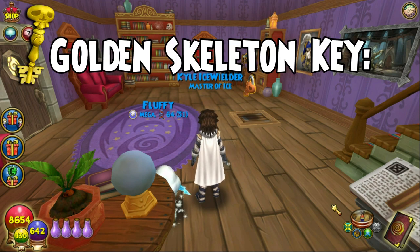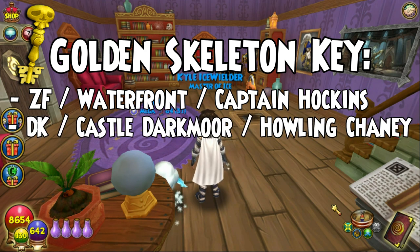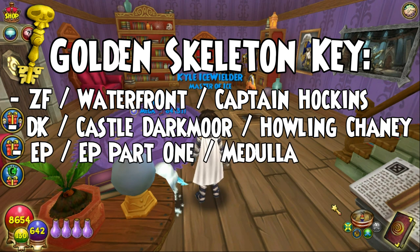Now we're going into golden skeleton keys. An easy one is Captain Hookens, who is in the waterfront in Zepharia. We have Howling Chaney in Castle Darkmoor — he is like the first little boss you have to go into for Darkmoor. We also have Medulla, who actually isn't a very easy boss, but he is in Imperia and he does drop wooden skeleton keys, so that's one reason to fight Medulla.